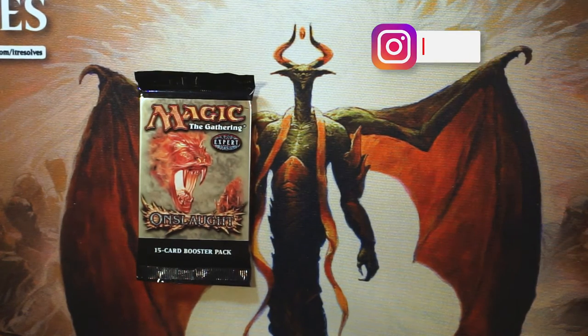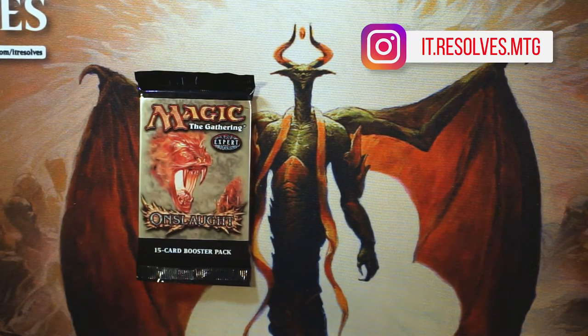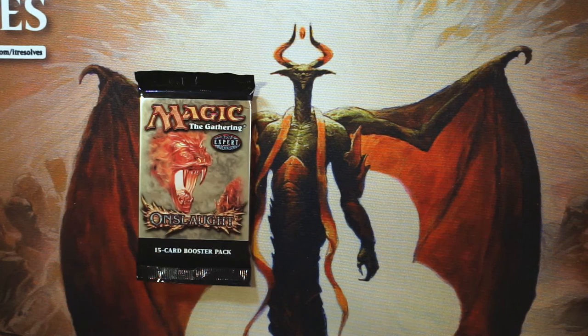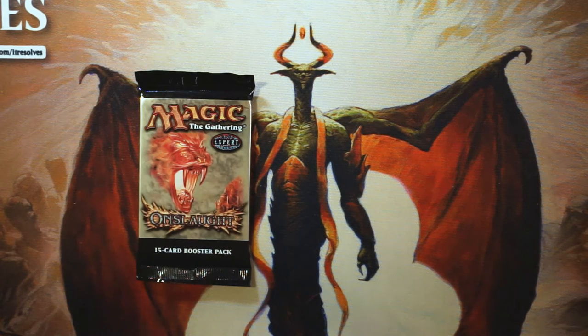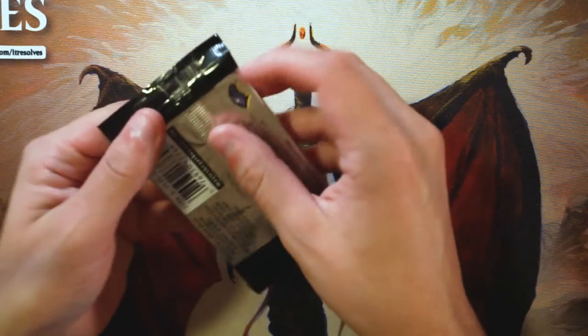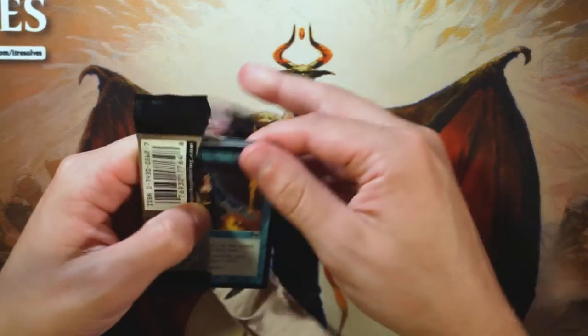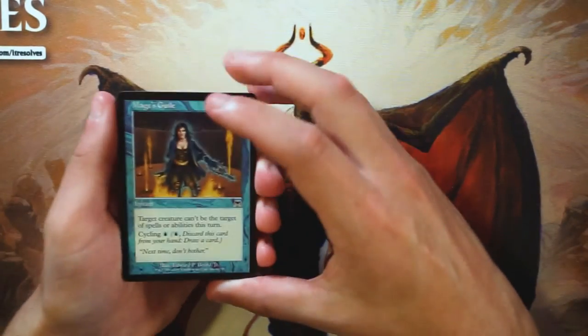What is going on guys, and welcome to another episode of the Crack a Pack series. I hope you're doing super well today. I'm very excited — it is Friday, always love a good Friday. Today we are opening up a very special pack of Onslaught, which opens up the opportunity for original fetch lands, which is not something we get our hands on very often.